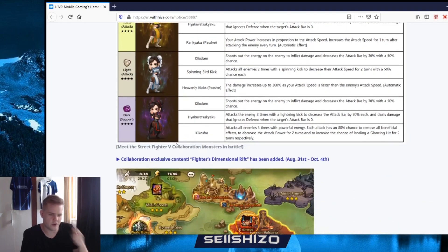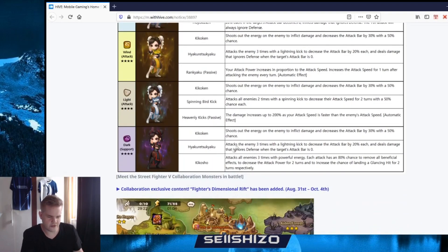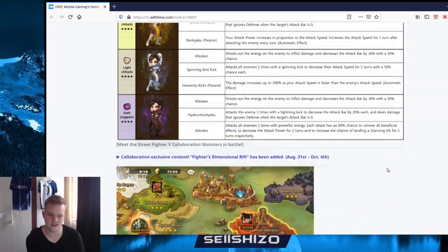Wind Chun-Li sounds pretty cool. Dark Chun-Li: I like this second skill more than Spinning Bird Kick. Third skill Kikosho attacks all enemies three times with powerful energy, each attack has 80% chance to remove all beneficial effects, decrease attack power for two turns, and increase chance of landing glancing hits for two turns respectively. Depends how much damage it does - it's a decent AoE strip situation. I don't really feel the attack power debuff and the glancing hit - those debuffs don't excite me.